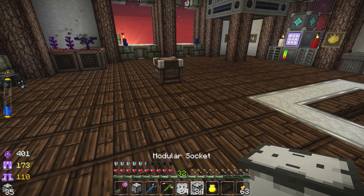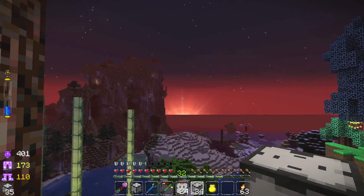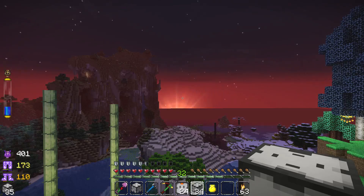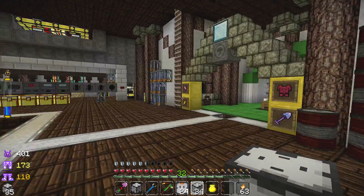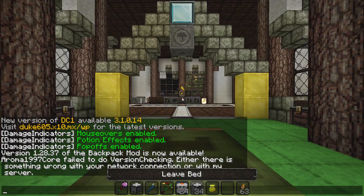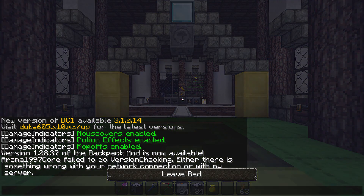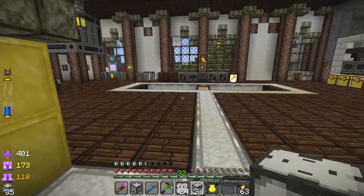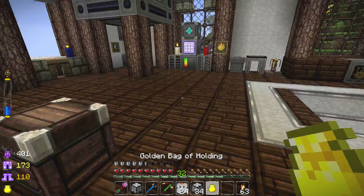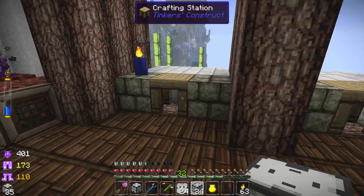We're gonna get into that this episode. The sun is setting — good night, sweet sun. Engineer's Toolbox is kind of amazing but it is a bit technical, so we're going to dive right into it. The first thing we're going to use it for is energy production — just that, this episode.